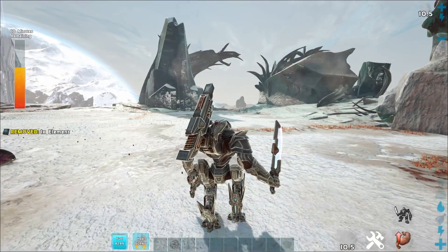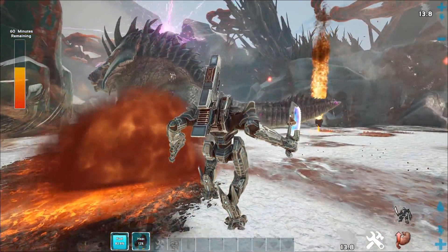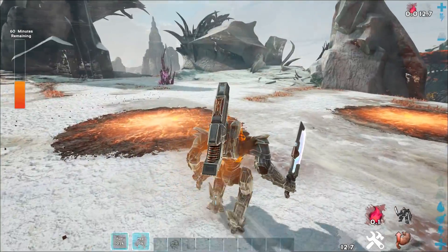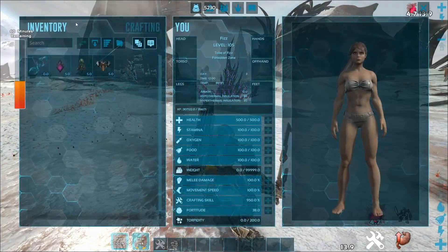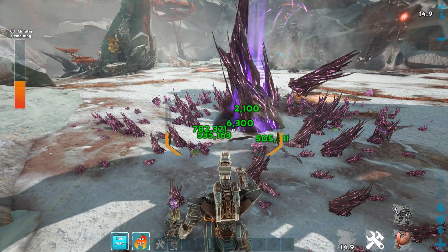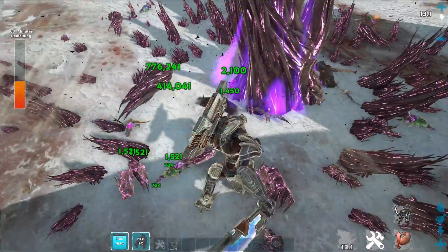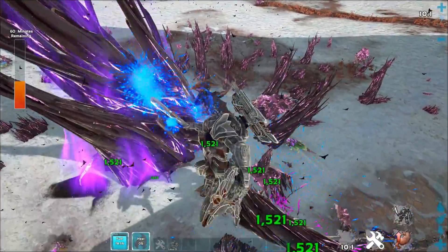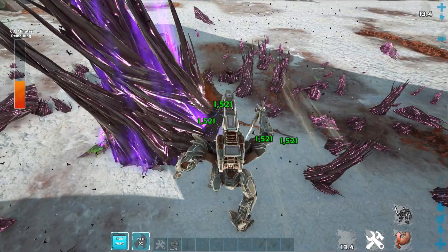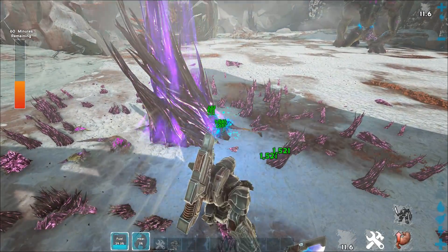During the fight he will start summoning meteors, which also deal fire damage if you walk in them or get hit by them. Also during the fight, you'll start seeing elemental veins — there are two elemental vein waves in this boss fight that you have to complete. You do not want to destroy the elemental vein; you want to protect it. If you protect it, he will not regain health. If you destroy it, or the corrupted creatures destroy it, he will gain health. I had no luck completing this during testing — I always accidentally killed it or the corrupted creatures killed it.